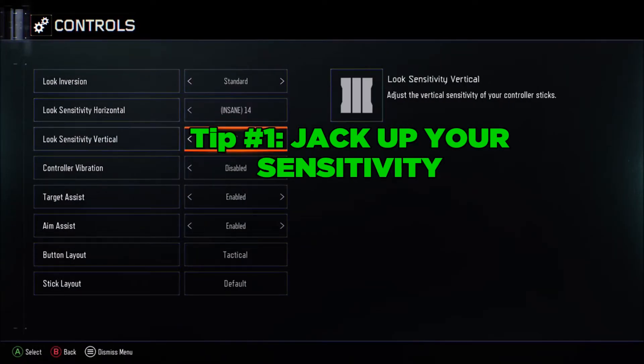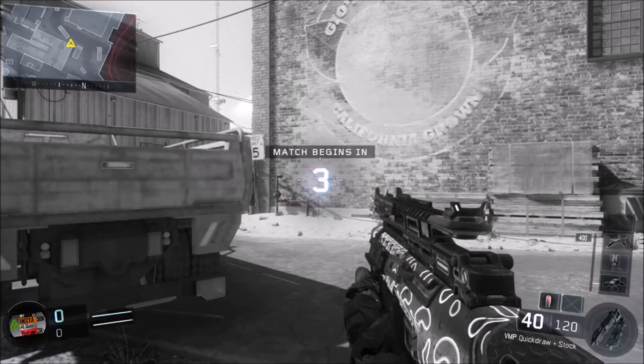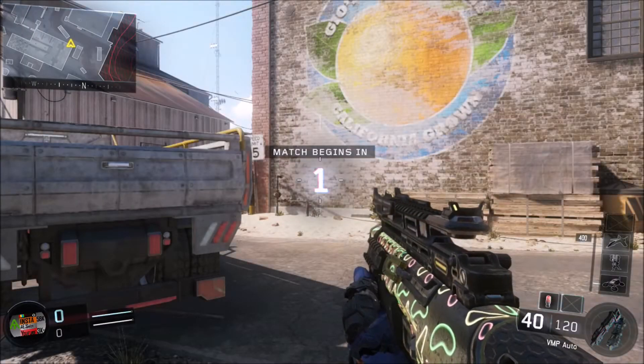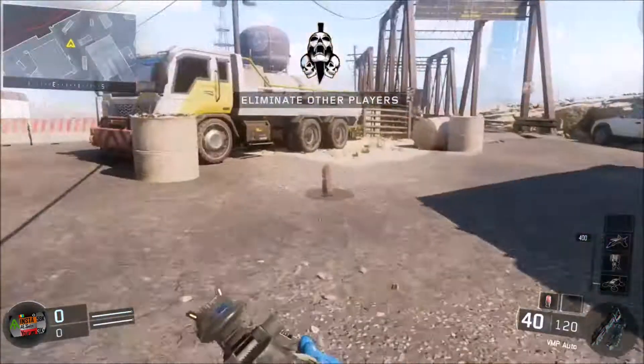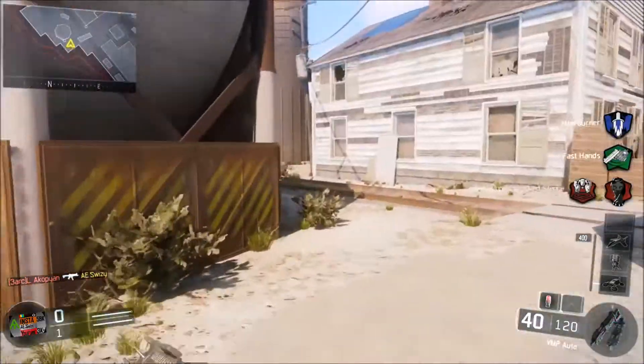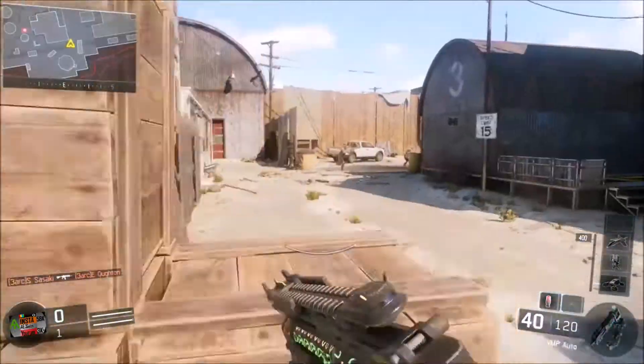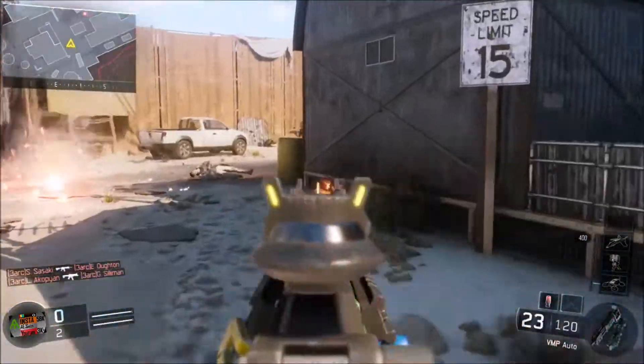My very first tip to improving your accuracy is to go to your sensitivity and jack it up to 100. As you guys can see, it's gonna suck for the first five to ten minutes — you're not gonna be able to hit a thing. But after doing this for five to ten minutes and going back to your regular sensitivity, your accuracy greatly improves. You feel like a slug, but that means you can control your accuracy a lot more.